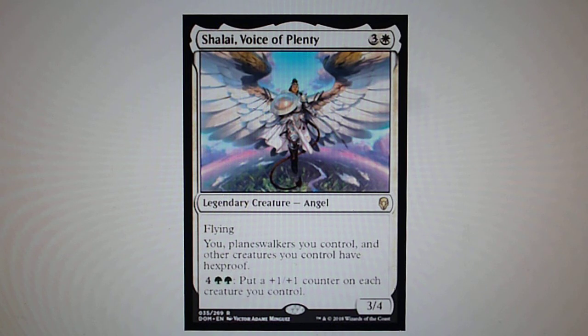Shalai, Voice of Plenty — flying. You, planeswalkers you control, and other creatures you control have hexproof. This is a very strong card: it gives hexproof to you, your planeswalkers, and your creatures.